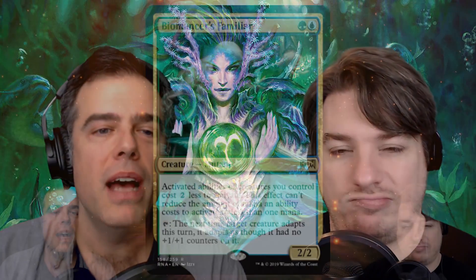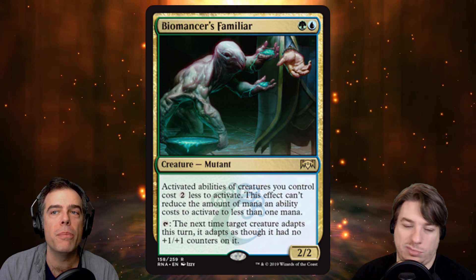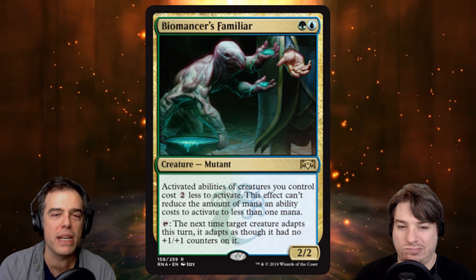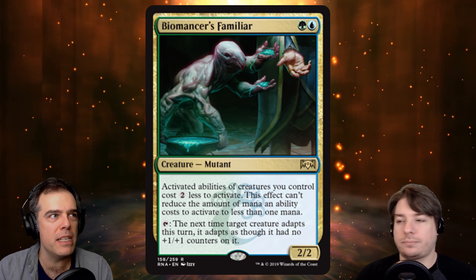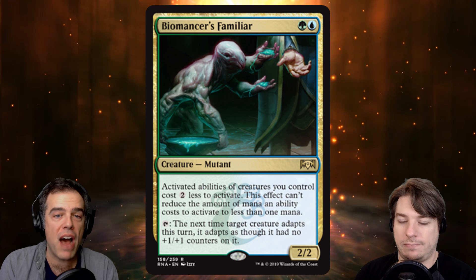Here's the other card from Ravnica Allegiance that I'm very excited about — Biomancer's Familiar. It reduces activated abilities of creatures by two. It can't go less than one, so it can't enable broken infinite zero-mana combos, but reducing activated abilities by two brings a lot of them from just 'fine' up to the level of 'very excellent' — now I'm excited for this ability costing two less.